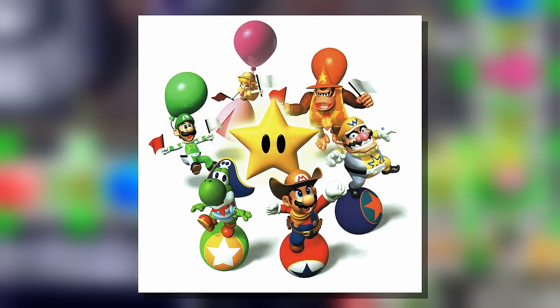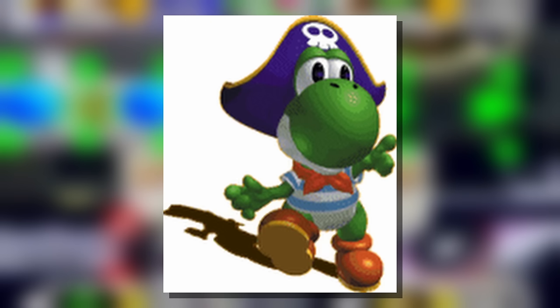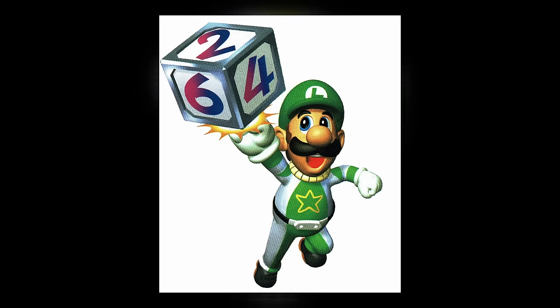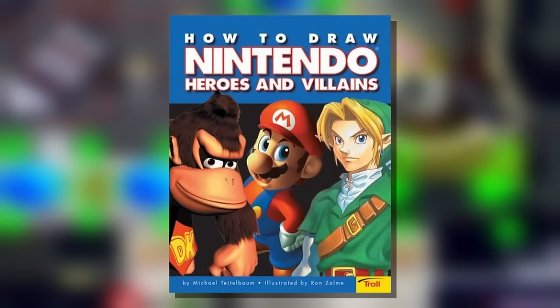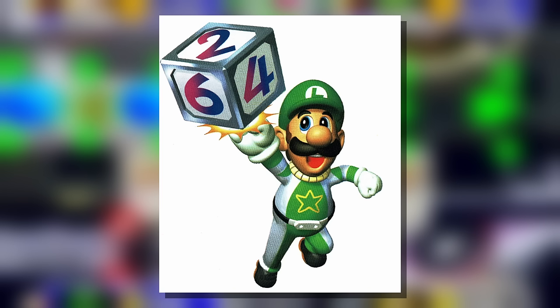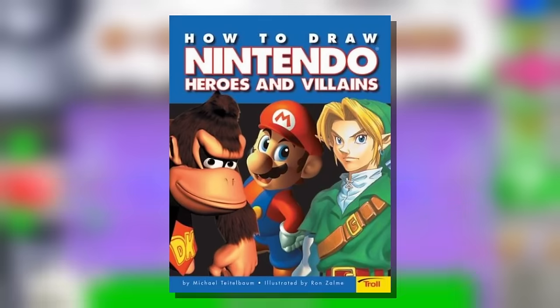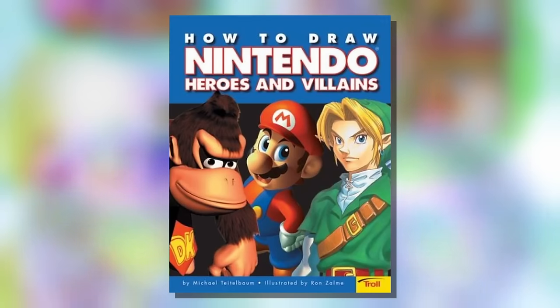Mario Party 2 doesn't have too many interesting renders to speak of, so I'm just gonna quickly blitz through what we do have. There are some images of the playable characters in their board-specific costumes, which are pretty cute. DK's wizard hat looks more like a traffic cone, though. I think Yoshi's pirate outfit is my favorite. Luigi's head has, at long last, started to shrink to a reasonable size. Nintendo evidently moved on to fixing him after perfecting Peach's design. A recreation of this render appeared in a How to Draw Nintendo Heroes and Villains book I bought at a scholastic book fair around 2005. I'd never played Mario Party 2 before, and I remember being really confused as to why Luigi wasn't wearing his standard overalls.